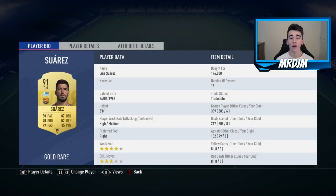In the left central midfield position we have got Luis Suarez, who I bought for 176,000 coins — great value for me. I was using him as a striker of course, and he did really well, so clinical in front of goal.